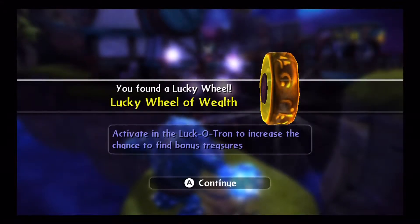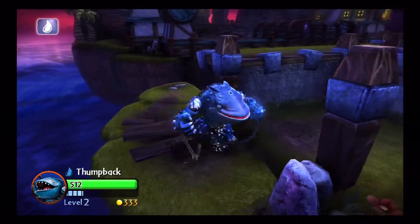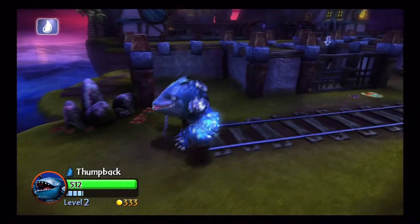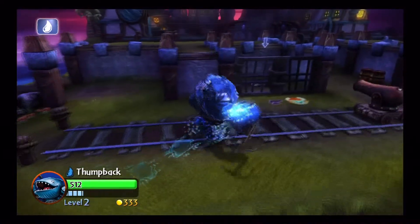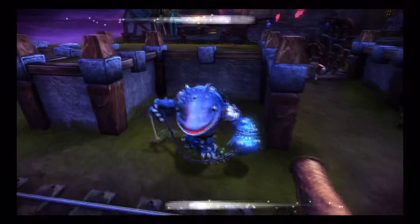The Luckatron wheel — the Wheel of Wealth. This is the one that becomes very important very quickly. You can see him talking — that was kind of cool. So, you want to get the Luckatron Wheel of Wealth, because any time you pick up treasure, you have a chance of increasing how much treasure you pick up.